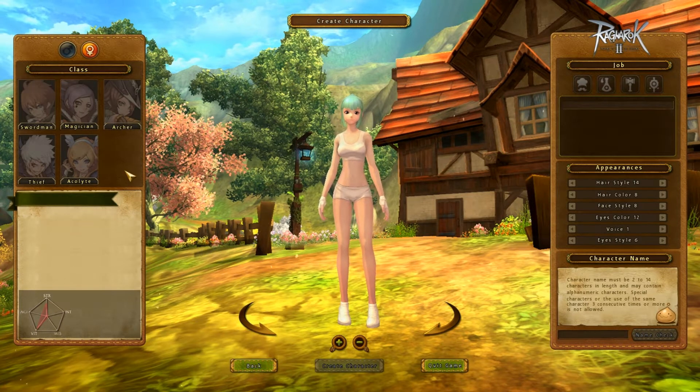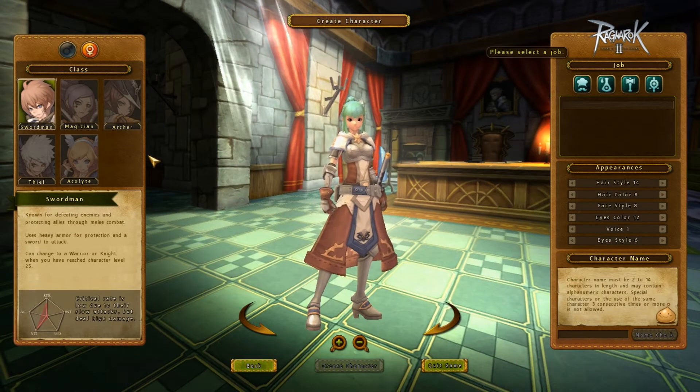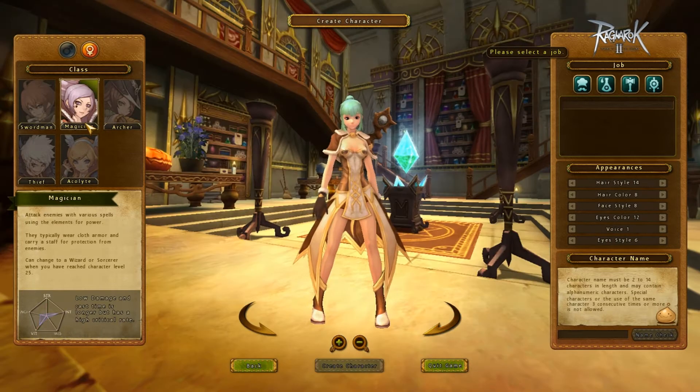We have our classes, and we are missing the merchant class from RO1, but that's because all these classes can vend now in this game. We're missing the overcharge and discount, which is mostly why we all made merchant classes. Starting off, we have swordsman which can change into knights or warriors — tank versus attack. Magicians can go either sorcerer or wizard. The sorcerer is mainly support and has some wizard skills from RO1, while wizard has almost all new skills with a few returning.